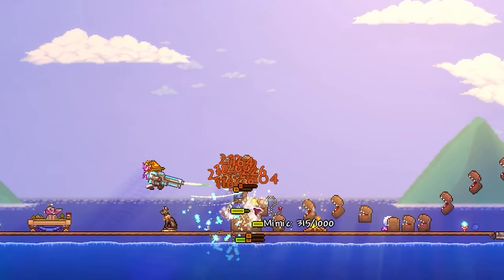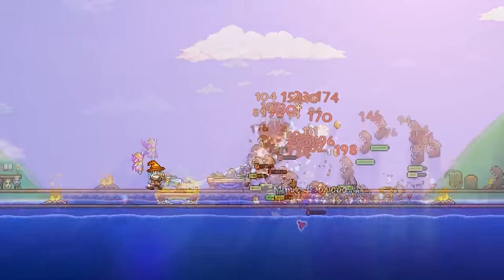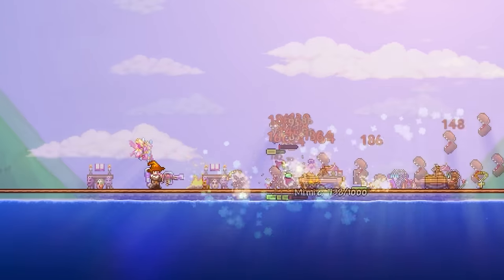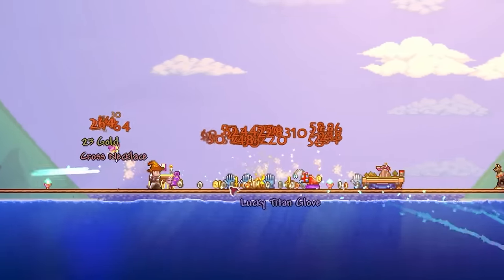Now, the interesting thing about ammo reservation is that for us to really get anywhere significant, we need to be using a weapon which already has some baked in. The actual selection is smaller than you think, with stuff like the Vortex Beta and Phantasm being the top two, and stuff like the Terraformer coming with very little. Either way though, we're going to want to increase this even more, first by looking at armour.